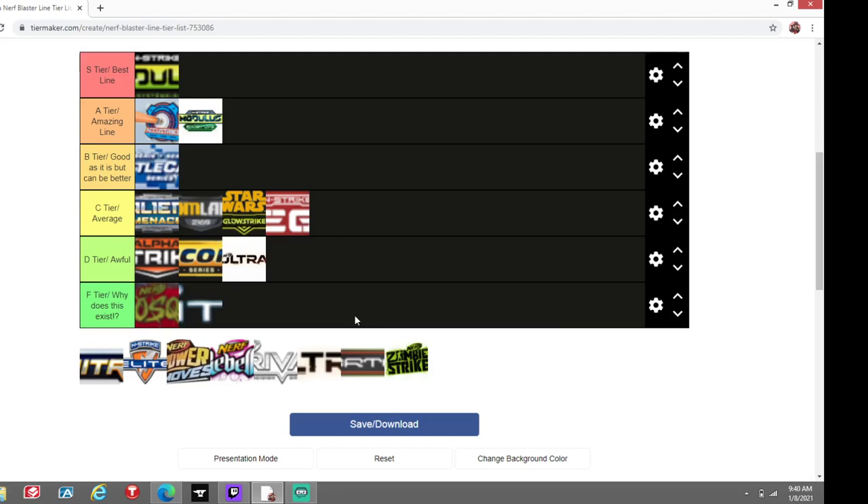For the Marvel line I put it at D tier. There's only one blaster I'd say is pretty good — that's the Thor Hammer. I heard you can actually shoot different types of ammo with it, such as Mega darts, Rival rounds, etc. But most of the other stuff in that line is terrible.